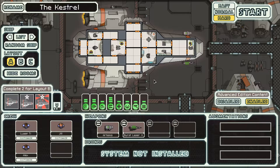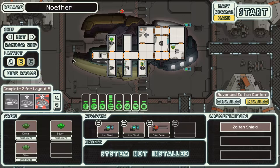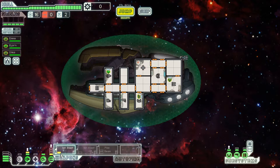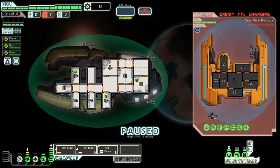Hello, my name is Abe and welcome back to FTL Faster Than Light. On the last run, I cannot remember what ship we played as. It was the Nisos, wasn't it? Federation B-type. I'm going to play as the Nether this time around. This is the Zoltan B-type. I've tried this ship a couple of times and each time I've tried it, it has ended in failure.